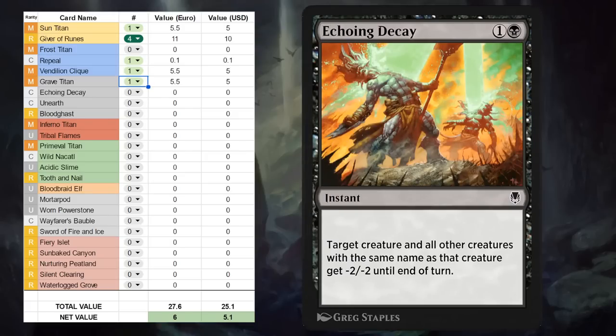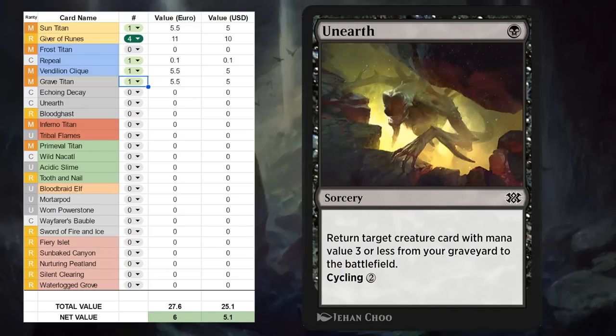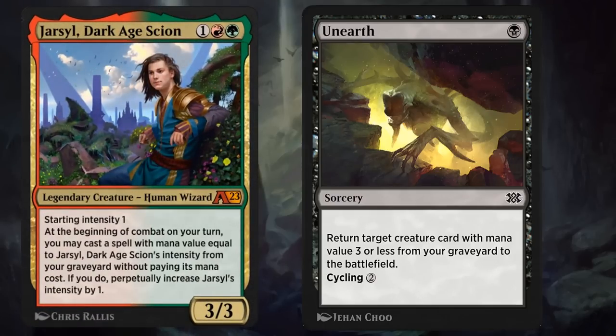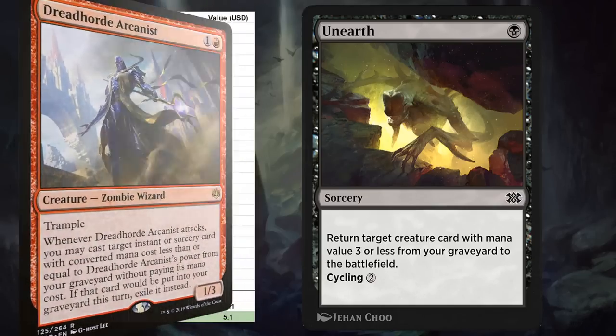Next up we have Echoing Decay, a two-mana instant at common — target creature and all other creatures with the same name get -2/-2 until end of turn. While it could be effective against some token strategies, I don't think anyone really cares. Moving on to Unearth, a one-mana sorcery also at common — returns a creature with mana value 3 or less from our graveyard to the battlefield, and can also be cycled for two mana. Unearth could definitely see some play in Historic alongside the powerful three-mana legends Kroxa or Lurrus, and can even be flashed back with Dreadhorde Arcanist. I can definitely see adding four copies to my wishlist.